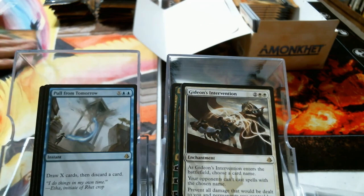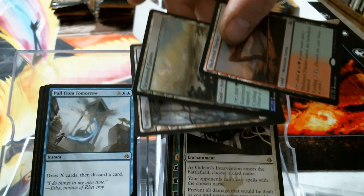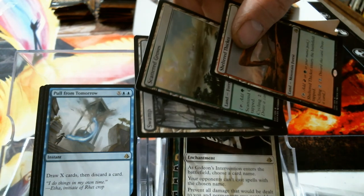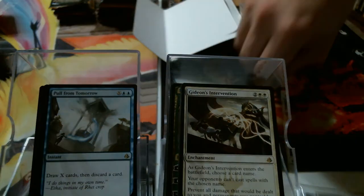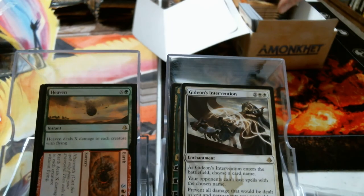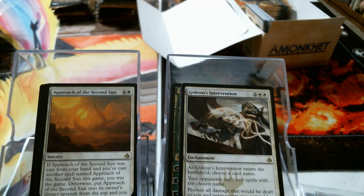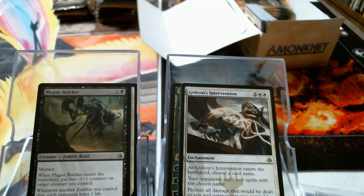Pull from Tomorrow. Whoa, hey — that's pretty. That's what a land pack looks like! That's a foil bicycle, regular bicycle, and a Bolas Swamp — it's pretty neat. Full Heaven // Earth and then Approach of the Second Sun. I'm telling you I'm going to do something in Standard with that. It may not win, but if I build it and I win one game I'll be happy. If you build it, they will come.